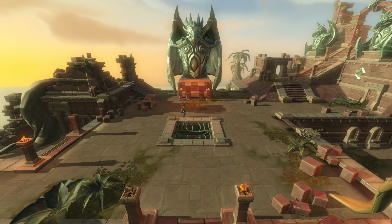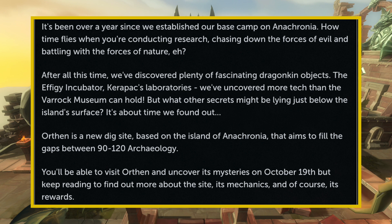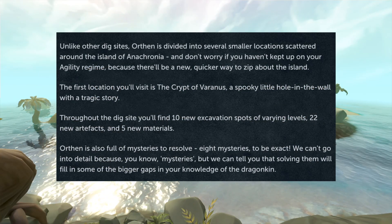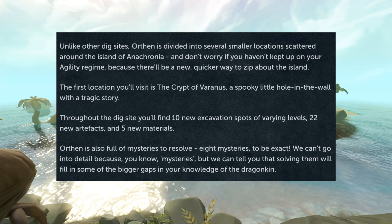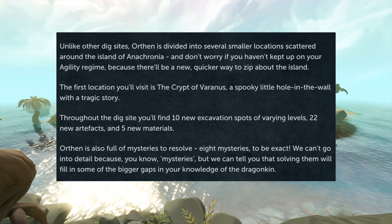Since we did have a live stream and a news post talking about the Orphan Dig Site, I wanted to break that down and show you guys what we know already. First off, it is going to be a new dig site located in Anachronia. It is going to add a lot of new things, including some relics and new potions, and it will bridge the gap between level 90 and 120 Archaeology. Currently, the last dig site we can unlock is the Warforge at level 76 Archaeology. Orphan is also going to be set up a little bit differently — divided into several smaller locations across Anachronia — and there is going to be a new, quicker way to zip around the island, which is really nice because it can be difficult traveling around Anachronia through the agility course.